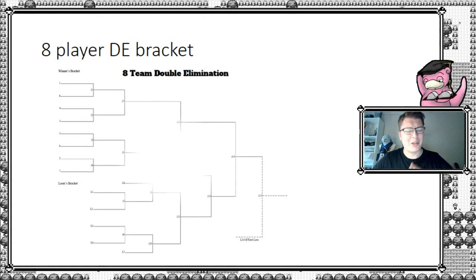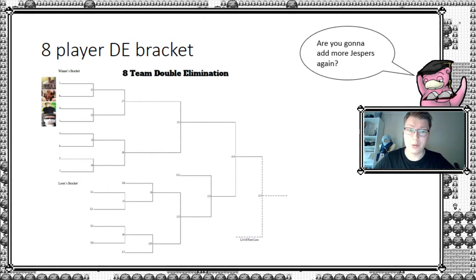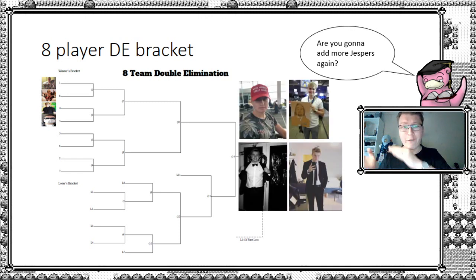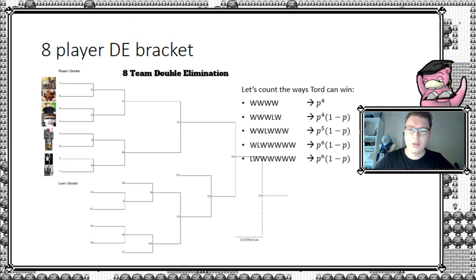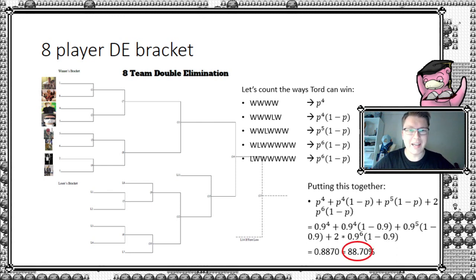Let's expand to an eight-person bracket — adding four more Jespers, including what appears to be a Chum Lee Jesper. We seed them all into the bracket and do exactly the same thing: look at all paths from which Tord can win the event and sum them all up. He can win all straight games, lose in the final, lose in the third round, second round, or first round. Adding all these individual probabilities together gives a probability of winning of 88.7% — still very high for an eight-person event.